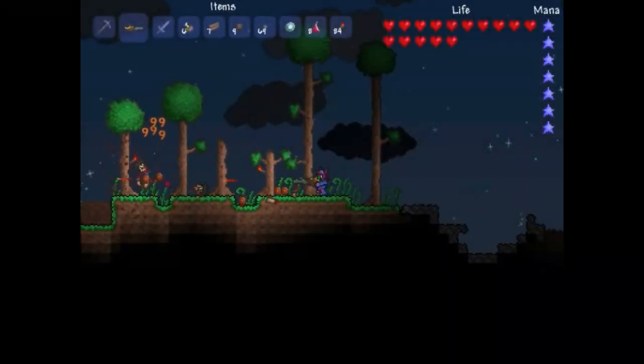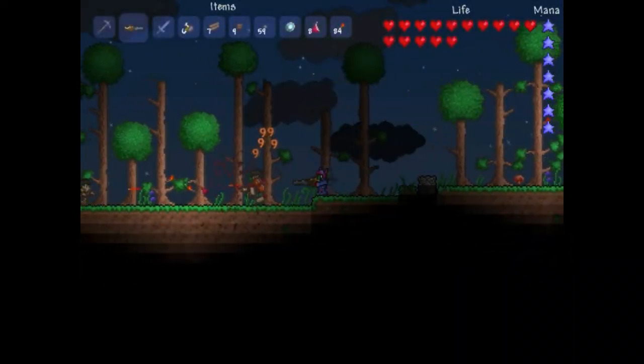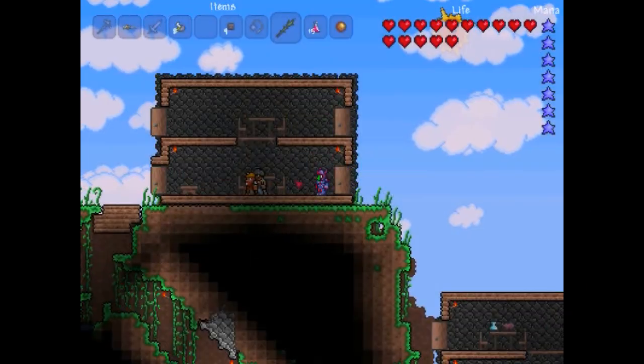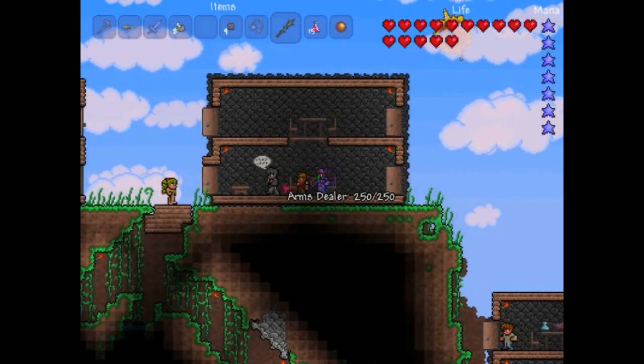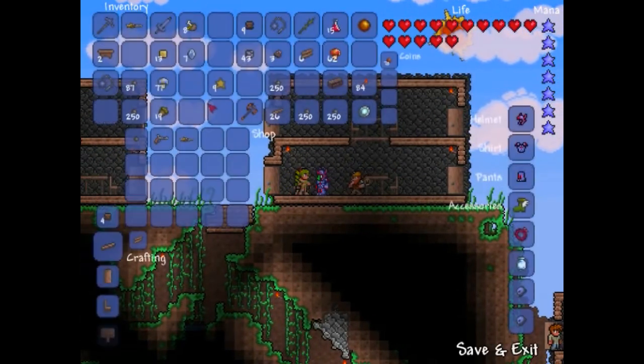Hello, this is Miles from Monster Games and I'm looking at the Mini Shark item in the newly released game Terraria. The way in which you obtain this item is much simpler than most — it is simply bought from the Arms Dealer for 50 gold coins.